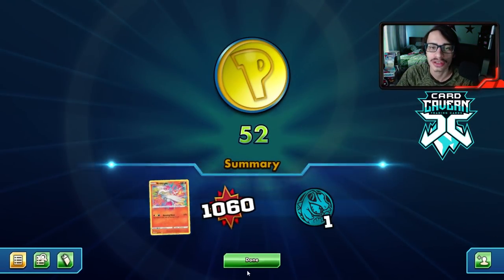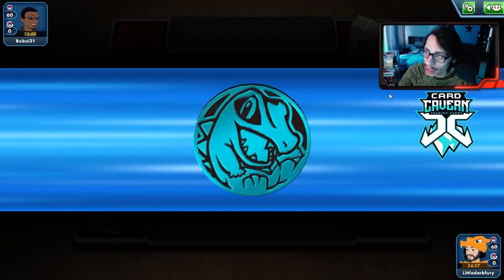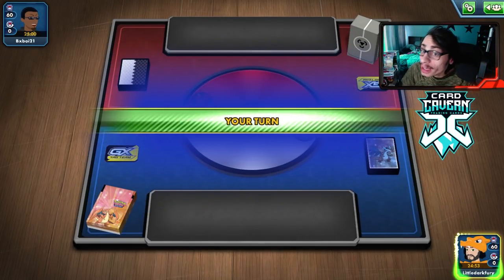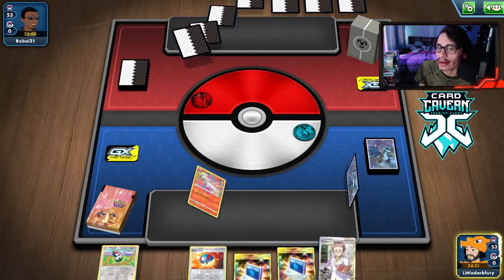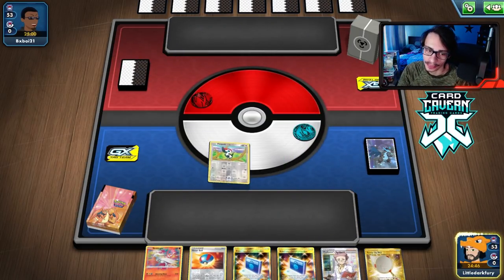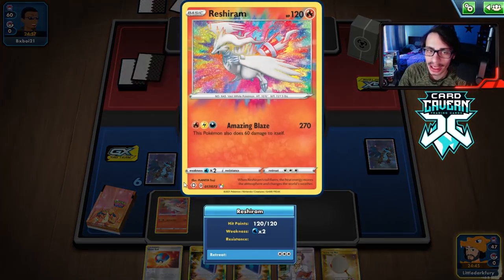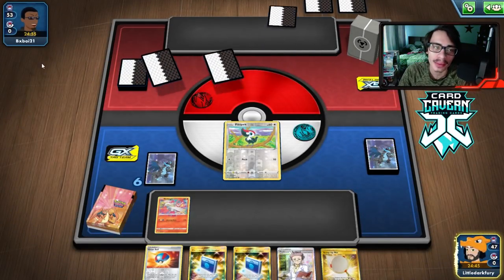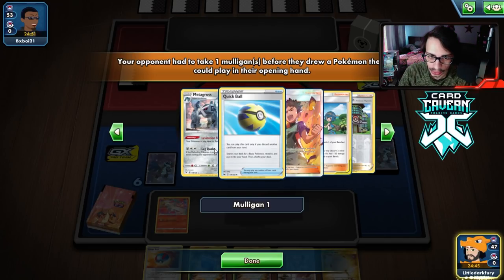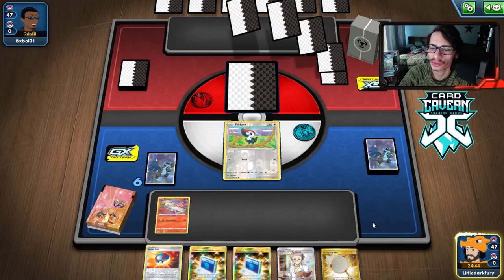Both Reshirams were prized - they just weren't having it today. Here we go into another match - we're up against a Metal deck. Now some Metal decks do have Coating Metal Energy, however we're doing so much damage that the Coating Metal Energy literally doesn't matter. We got a pretty good start with a lot of Pokemon search cards. I'm hoping to get energy on Reshiram here. They have Metagross which gets Pokemon for free - that's probably for Zacian. No hammers from what I can see.